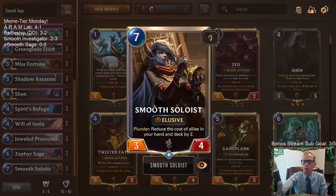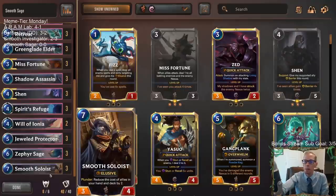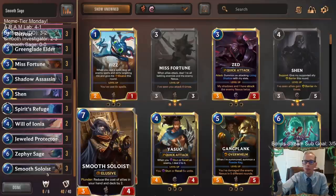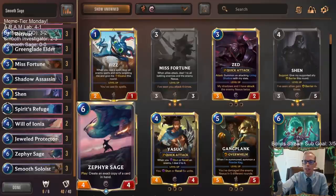That's where Smooth Soloist comes into play. If we can get a Smooth Soloist in play, suddenly those cost four mana, and that looks a lot better. Maybe we can get two Smooth Soloists if we're super lucky, and then they only cost two mana. That could really help out.